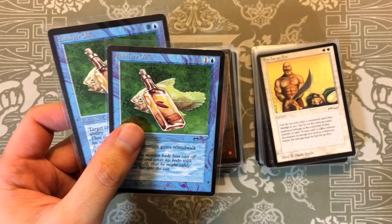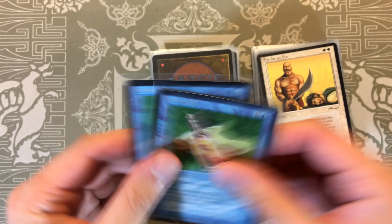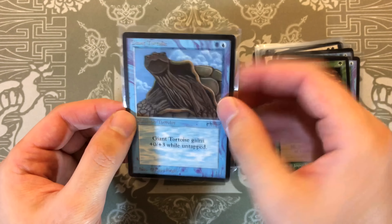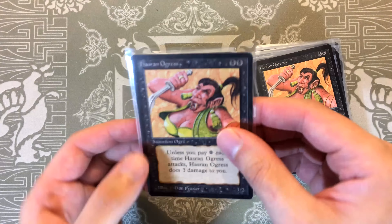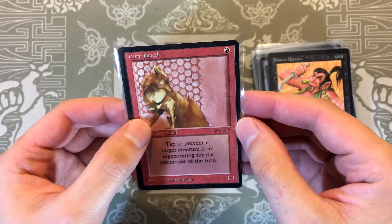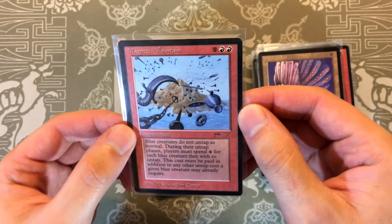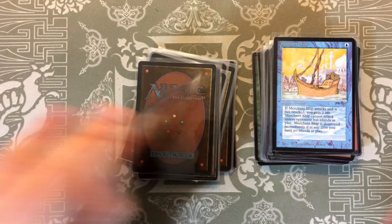Eye for an Eye, Fish Liver Oil — another Fish Liver Oil, again with differences. Same thing with the El-Hajjaj. Gazban Ogre, another Giant Tortoise — dark symbol versus light symbol. Hasran Ogress, which I actually have a signed version of in my binder. Another Hasran Ogress — this is an example of the symbol being different inside the text box. Her-Rul Jackal, Jeweled Bird — not that expensive, luckily. Magnetic Mountain. The value is really all in three or four cards in Arabian Nights, plus a couple around the $100 range. Merchant Ship, Metamorphosis, Moorish Cavalry.